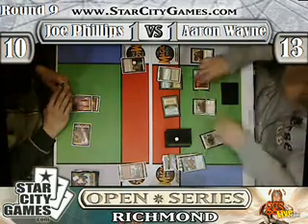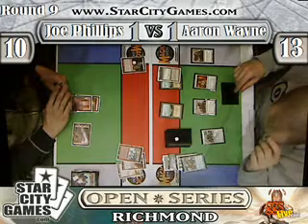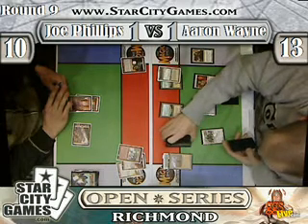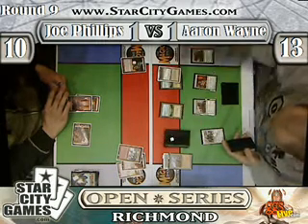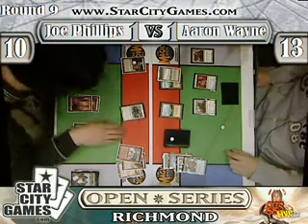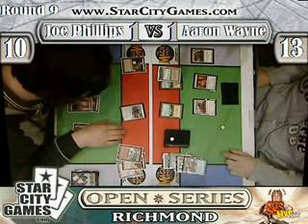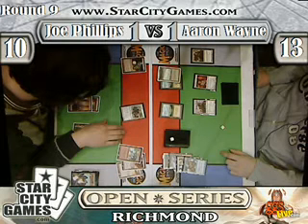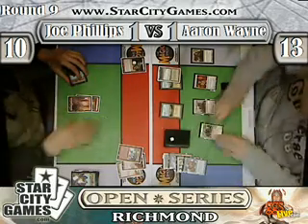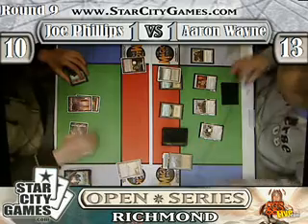We're charging up our lasers. Now Aaron's going to pay for Jotun Grunt for the second turn. Aaron Wayne is instructing Joe which card goes on top, which he actually doesn't get to pick — Joe gets to pick. Whenever cards change zones to a hidden zone like your library, the owner of those cards decides. Aaron has been doing that all day, actually. Maybe the judge over there will know. Not really that big of a deal which ones go on top, so we're not going to get that part into the game.